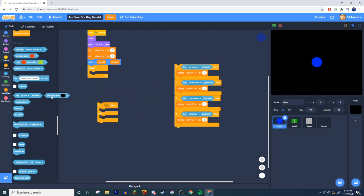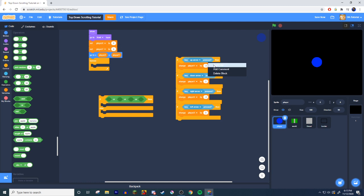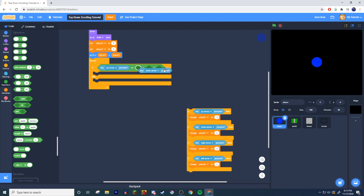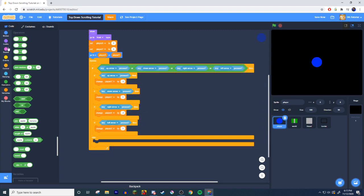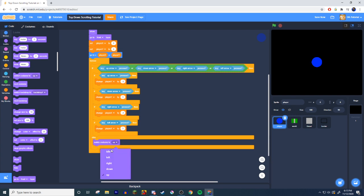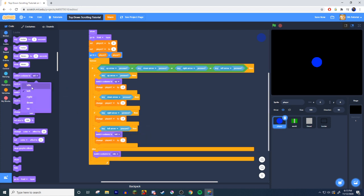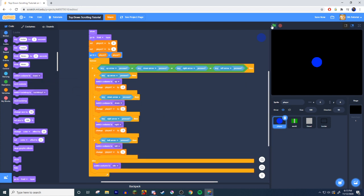Actually, grab some OR blocks — we need four slots — and paste all the movement directions in: up, down, left, right. This checks which direction we're moving to decide what to switch back to. At the bottom put 'switch costume to idle.' For the up direction put costume 'up,' and so on — plug them all in, it's straightforward.